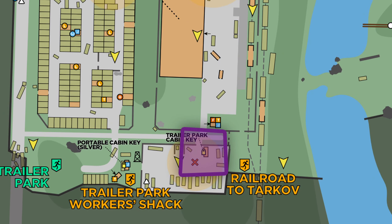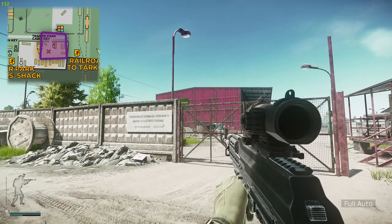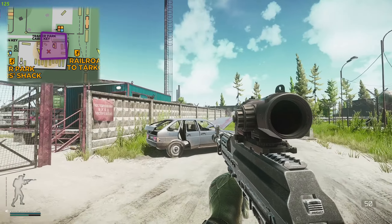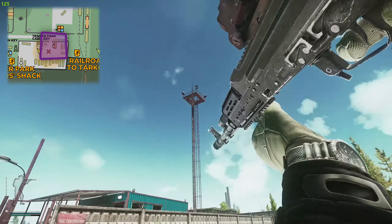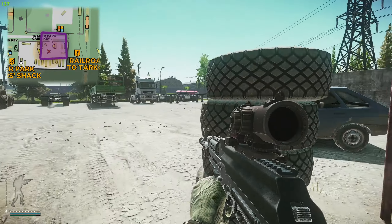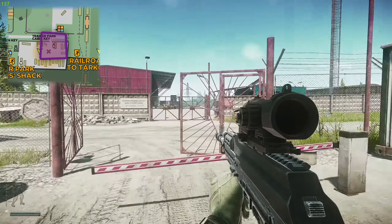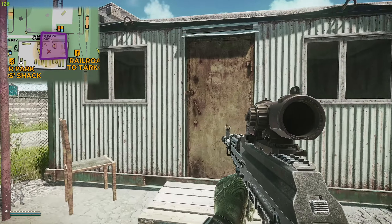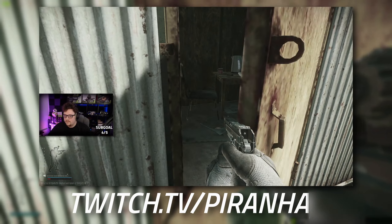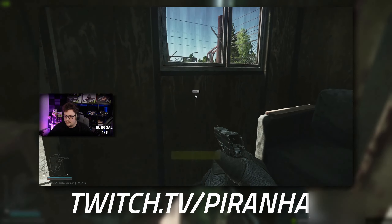For the second location, as you can see on the map we're on the far left side, the Customs side. Over there is the big red building, over there is the trailer park extract, and you can see the train - just over that train is the river. We are at the trailer park now. It's the gated area on the bottom part of the map, and this is the cabin right here that you're going to need the key for.